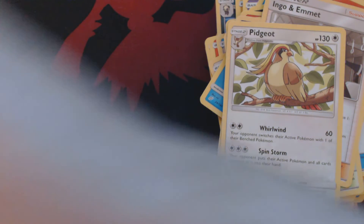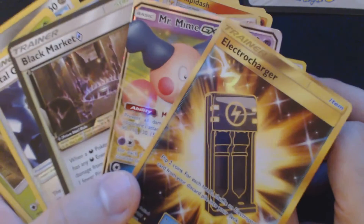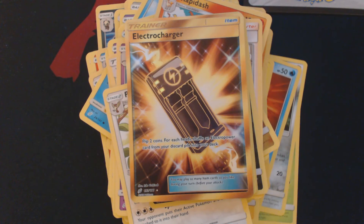So to review what we ended up getting out of this set of nine booster packs — the left rear corner of a sealed booster box, Black Market Prism Star, and Mr. Mime GX. Those are the three big cards. Thank you guys for watching, and I hope to see you next time.